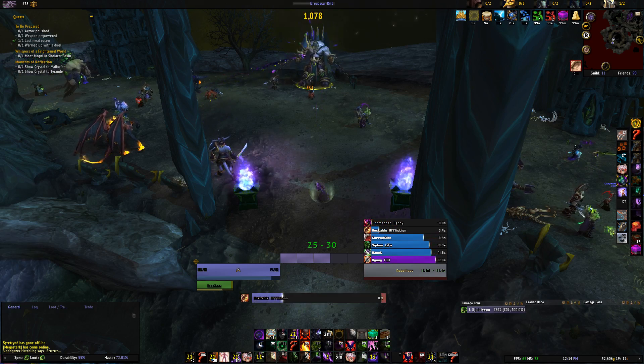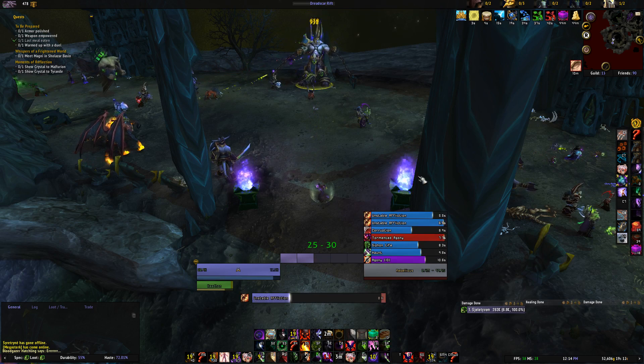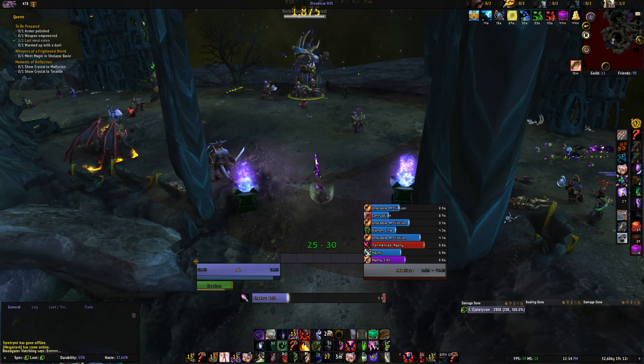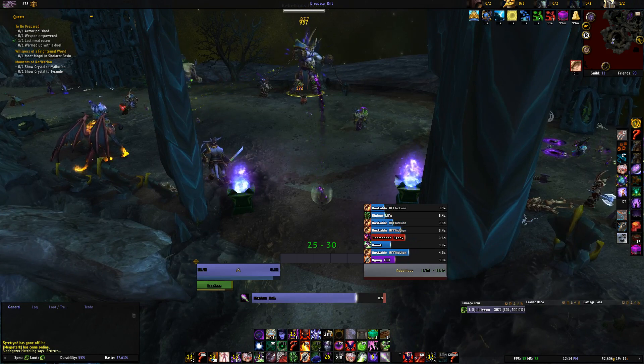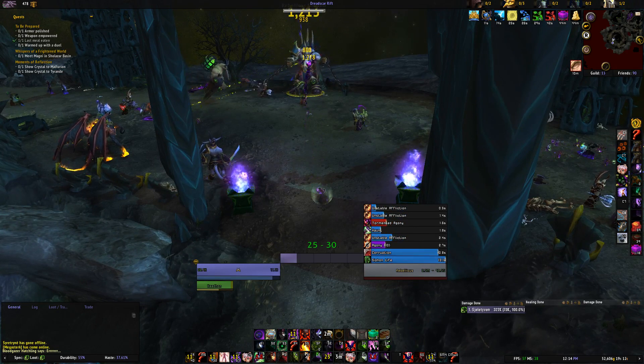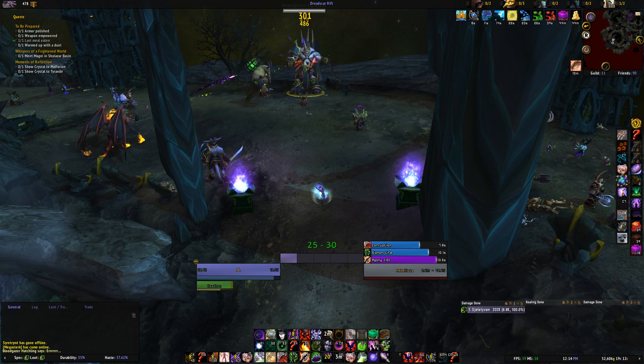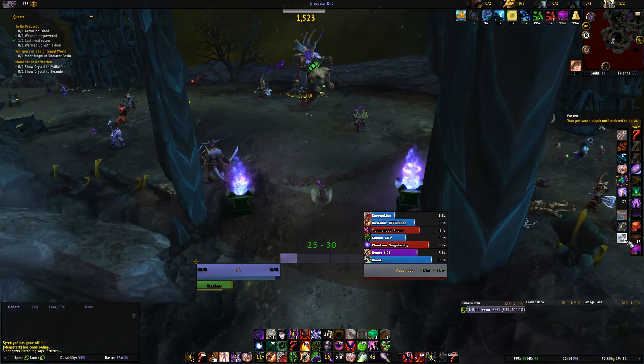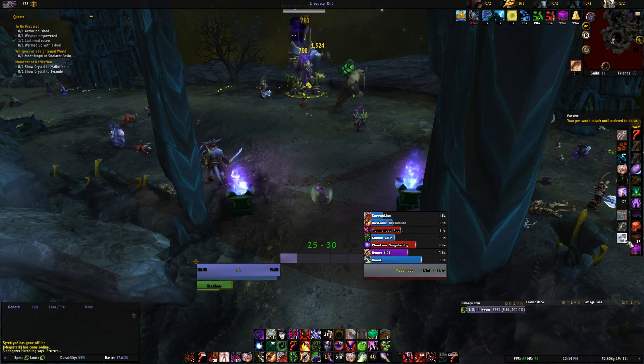Right now I'm gonna have another death bolt, dumping all my shards into death bolt. There you go, that's about it — just remember to keep unstable up, haunt on cooldown, phantom on cooldown, death bolt on cooldown, and dump extra shards into your death bolt rotations. See you later guys.